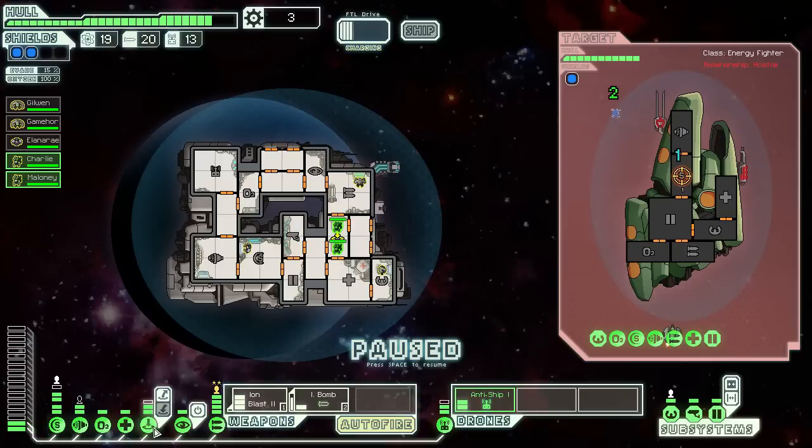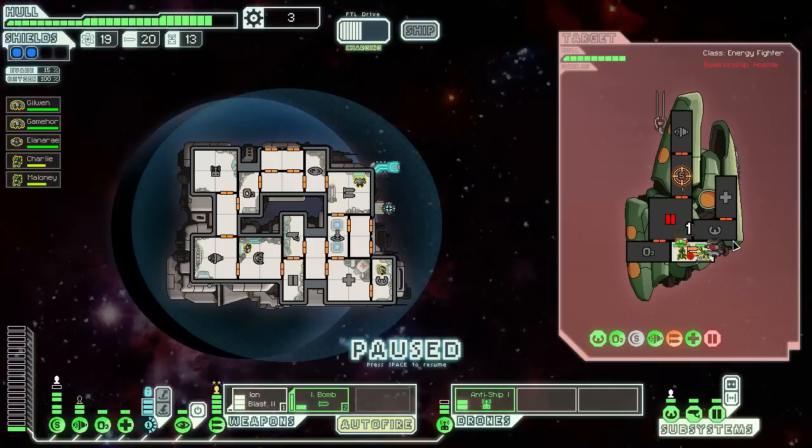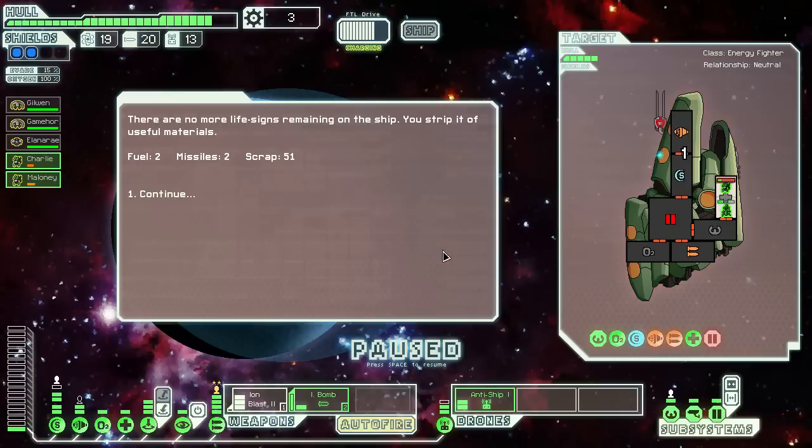The shields are down. We actually have more energy now — that's a good thing. Wait, could we power that some more? System requires upgrade. Fine. You, go in here. And of course they're trying to get away. And we are victorious.